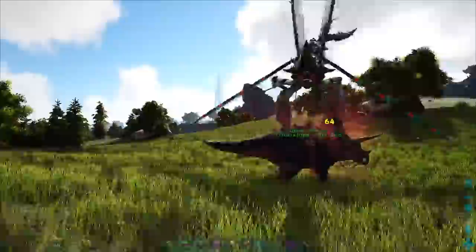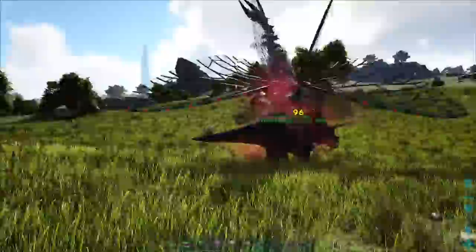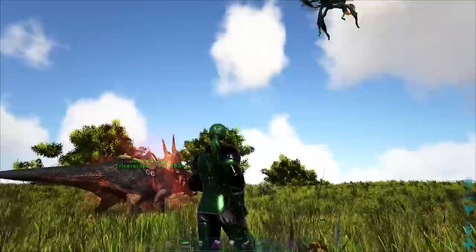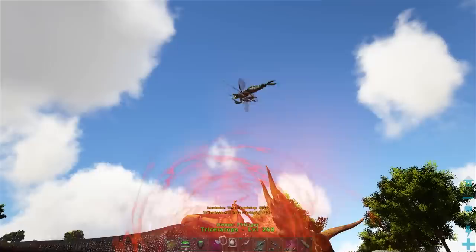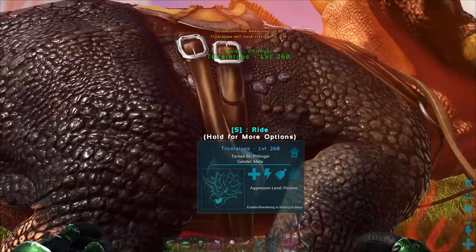I would recommend that while you're taming one, you pull it away from the swamp. The swamp's over there — it took me a little bit to pull her over here, but it is so much worth it because you just don't have all the additional bad stuff going on. Much like a Reaper Queen, when you're bringing her down, you have to bring her down to pretty low health.